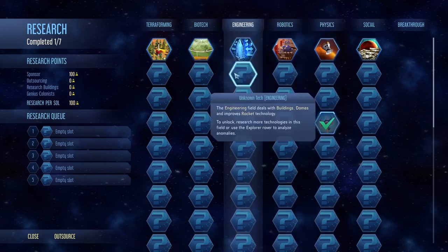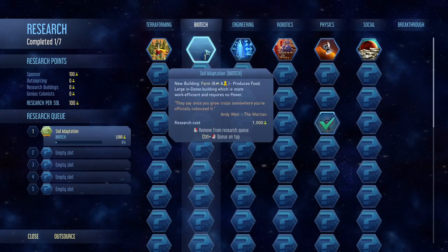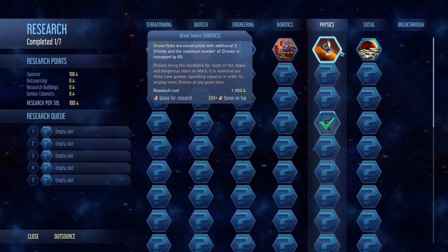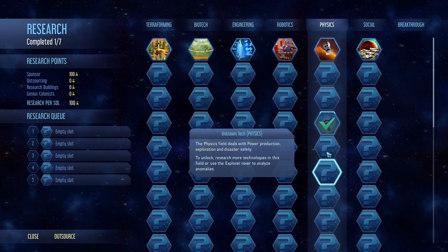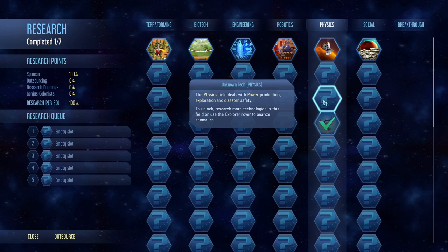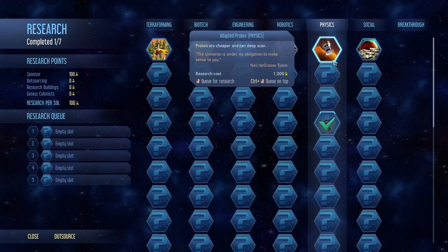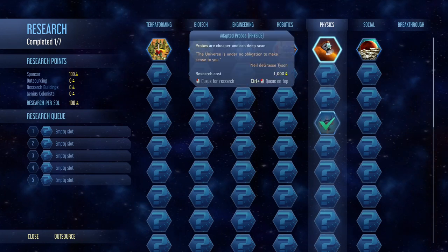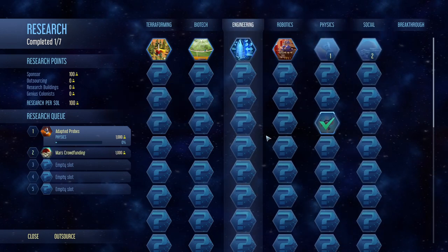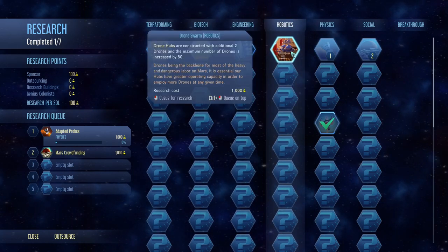Let's go ahead and scan this area - we got a breakthrough and some concrete here, plus 77 ground metals. We'll start scanning all the areas around here. Now let's check what research we have - we got sensor towers, probes are cheaper and can deep scan. I don't think we need that straight away. I think we're going to go down the physics tree first - we want to find the scrubbers as quickly as possible, and we'll take the money research which will be very useful.